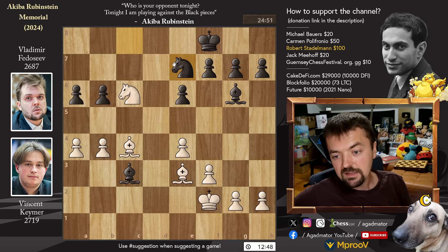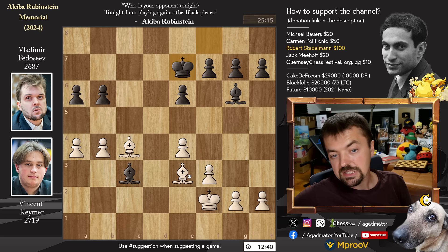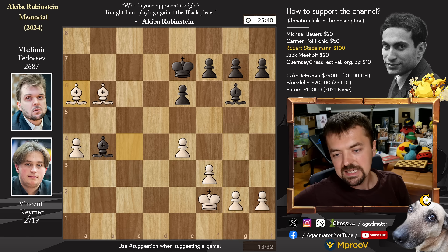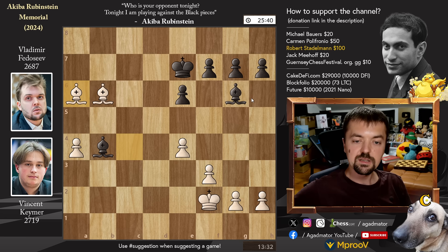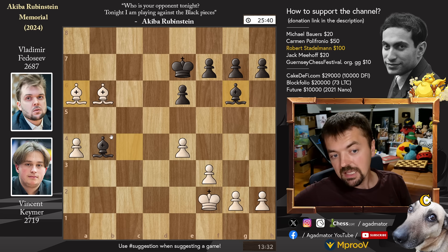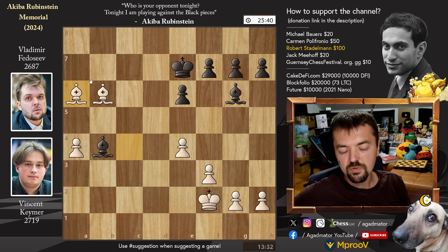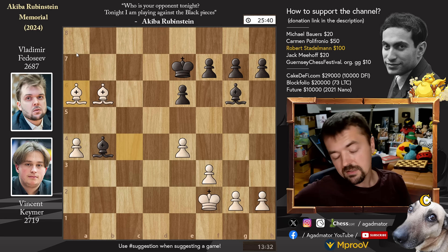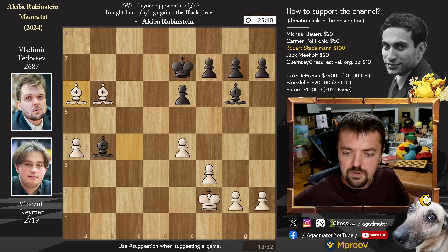After bishop to c4, knight to e7 by Vladimir. Knight captures, king captures, and bishop captures on b6. We have bishop captures on b4, and bishop captures on a6 — winning the last remaining defender. It's all of a sudden an equal material position, but the light-square bishop is still out of the game, and Vincent has this beautiful outside passed pawn. Reminds you of maybe a Fischer versus Larsen game from their candidates match, where Fischer had the bishop pair tucked away and was escorting the passed a-pawn up the board.